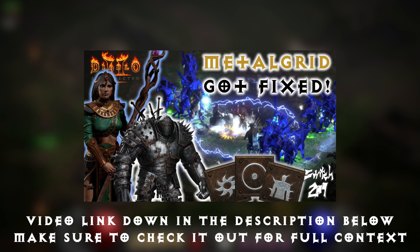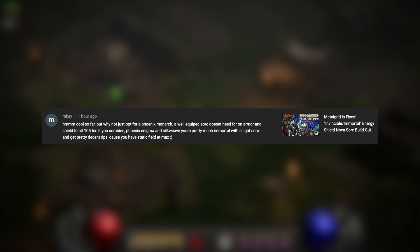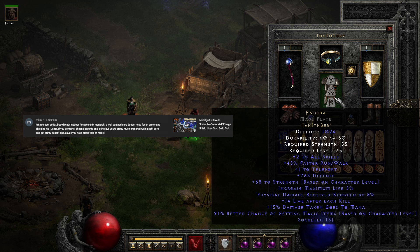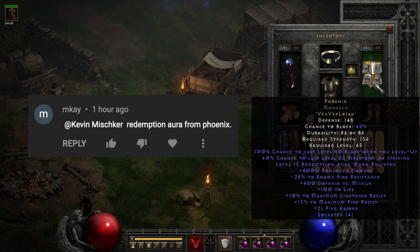For the first video to fix, we're looking at my Energy Shield Nova Sorceress using Metalgrid build guide. The first comment comes from Kevin Mischker, who asked how this would work without using Metalgrid to be immortal. The next commenter, MK, suggests using a Phoenix Monarch combined with Enigma and Silkweeze to become immortal and still be able to do considerable damage, and clarified that the Phoenix Monarch is used for the Redemption Aura.